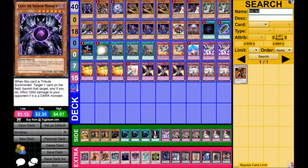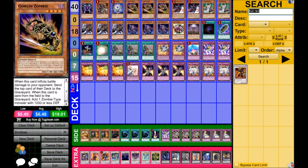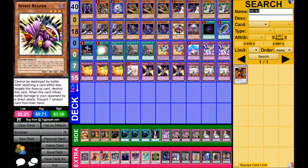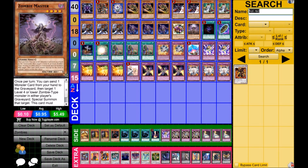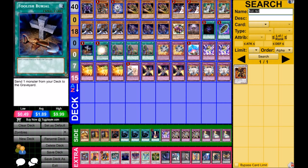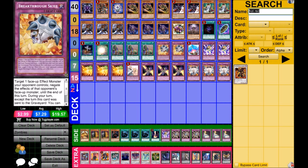I usually sort monsters by groupings based on how I want to talk about them, but I did the A-through-Z sort so it orders kind of weird. I run Caius, Dark Armed Dragon, Glow Bulb, three Goblin Zombies, two Gorz, two Mathematician, triple Plaguespreader Zombie, and one Spear Reaper — that's probably the one card I'd change, it's essentially my 40th card. For spells: Allure of Darkness, Burial from a Different Dimension, Foolish Burial, Soul Charge, triple Upstart Goblin, and Zombie Master.